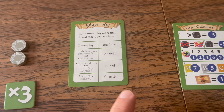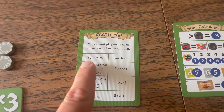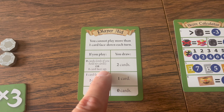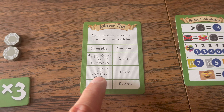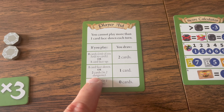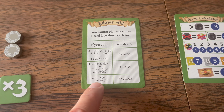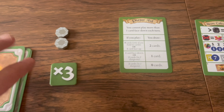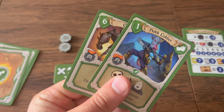Step two is draw cards. If you place no cards or one card face up, draw two cards. If you place one card face down or two cards in different dungeons, draw one card. If you place two cards in the same dungeon, you draw no cards this turn.